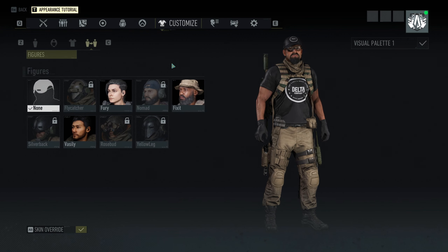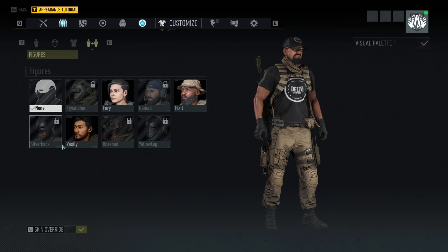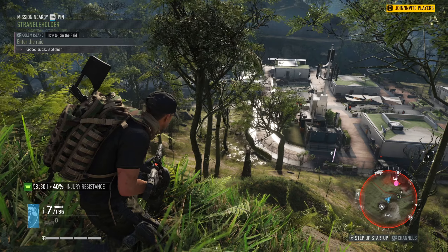For this update, if you go into the shop you are now able to buy the Fury, Vasily, and Fix-It figures, which honestly I don't have much of a problem with. The only issue I have is that they're only going for a thousand scale credits. If the strongest helicopter in the game is worth 55,000 scale credits, I don't see why they couldn't have made each figure worth at least 100k — it would have felt a lot more rewarding, and it wouldn't have been such a slap in the face to the people who actually spent money on these figures.